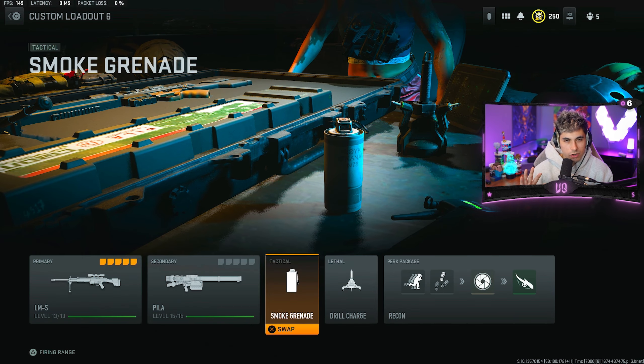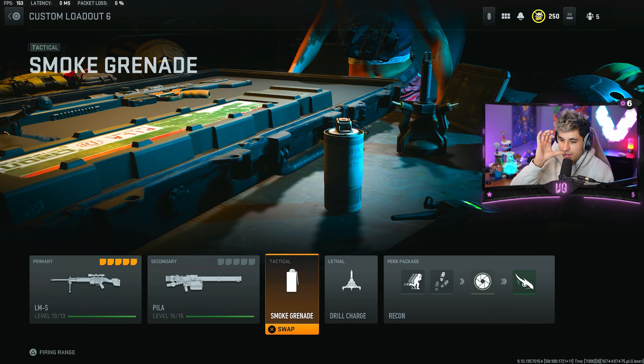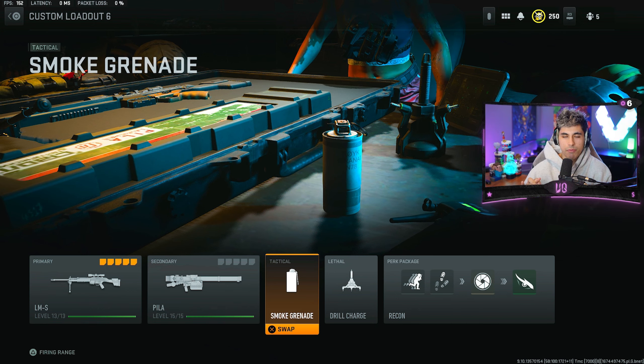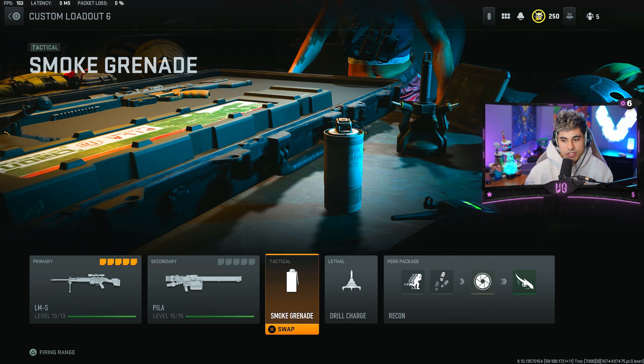Before we go over the 5 loadouts, real quick, I thought I would talk about the tactical, lethal, and perk package. In terms of the tactical, I highly suggest using smoke grenades. A lot of other streamers that I've watched use smoke grenades as well. They really help you get out of fights if you're in a pinch, especially because you can't run in plate. It's harder to get out with the slower movement. Smoke grenades help out a ton with trying to reposition yourself or just get out of gunfights in general.